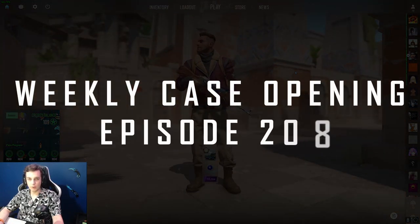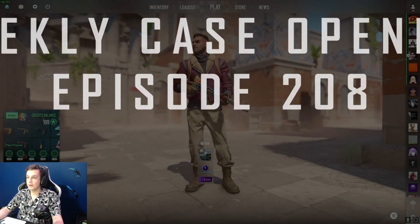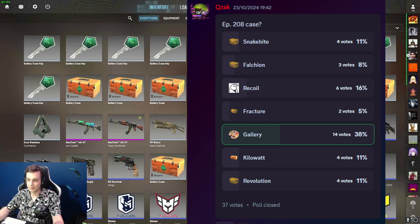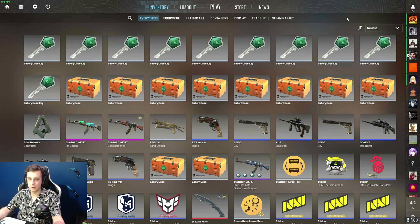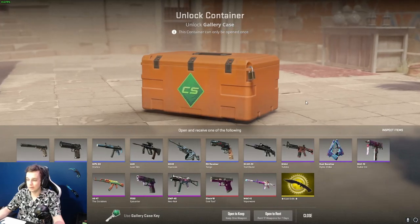Hello and welcome to weekly case opening episode 208. I personally was keen to open some other cases, but the folks over on Discord have decided that again we're going to open the gallery cases. Now I want to make a case for myself not wanting to open these anymore — 3 weeks after release, it's not even the most profitable case. The magnificent AK we dropped is now half the price, around 50 pounds instead of 100, so it's just not as profitable as it was.